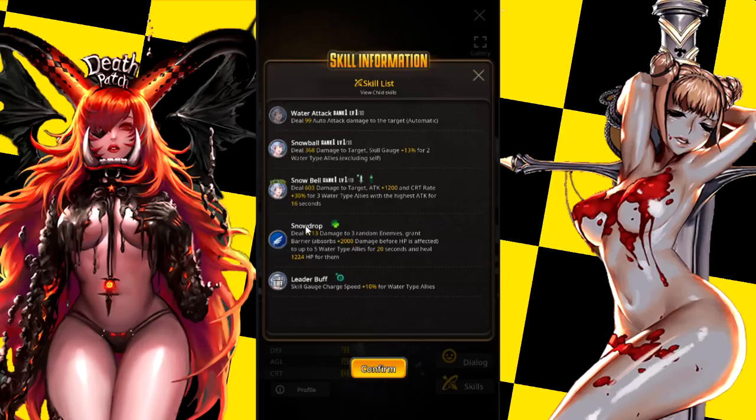Her slide skill increases the attack and crit rate of three water units with the highest attack, which is actually still pretty good for a water unit team. It makes me think they're going to use this as water content for the event, then probably release a world boss that is fire instead. I think the events are going between elemental advantages — this is our water event, the next event's going to be fire, and the one after that is going to be wood. I think they're going down that route.